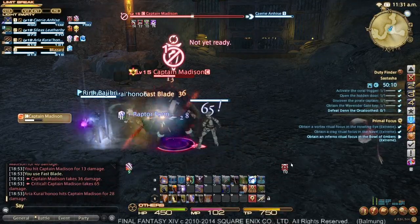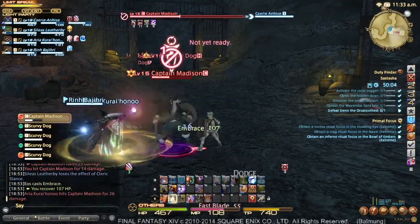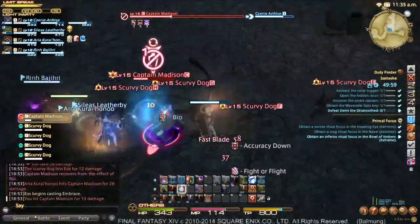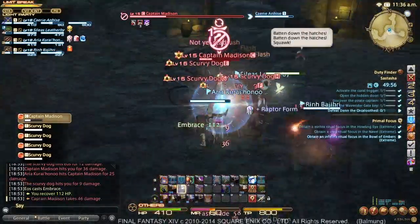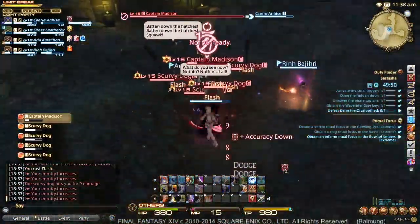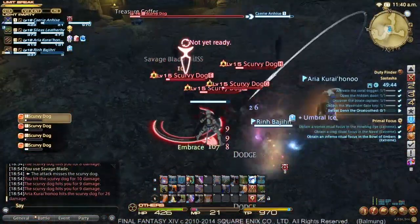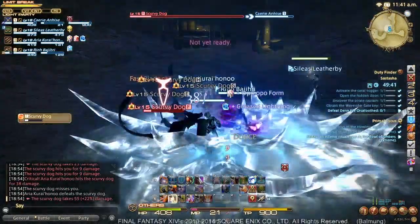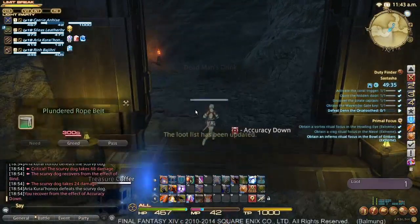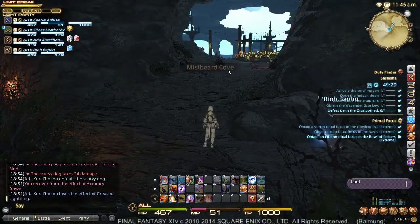We'll continue using our standard attacks and group near the healer. The healer will almost always grab this aggro when all of the dogs collect — we start using Flash, as much Flash as we can, to make sure we're holding everything as firmly as possible. Captain Madison will flee when he has a certain hit point threshold, and then we just need to kill the rest of these dogs to finish the fight. The Treasure Coffer has been left behind — a Rope Belt, which is an item for other casters, so we're going to pass on it.